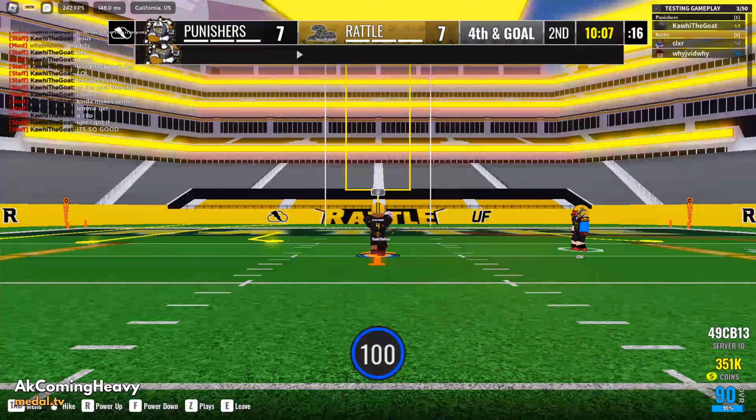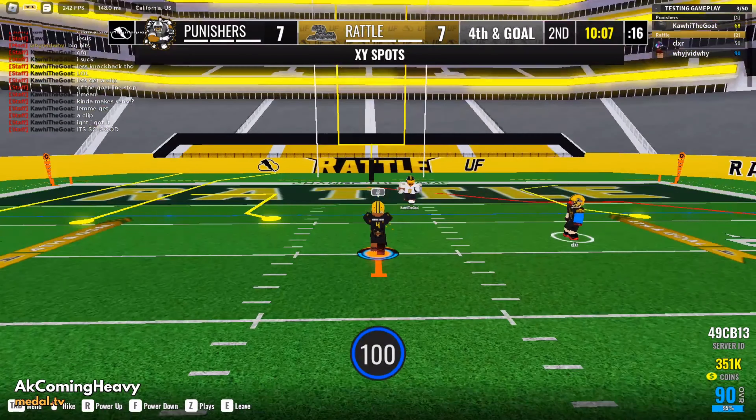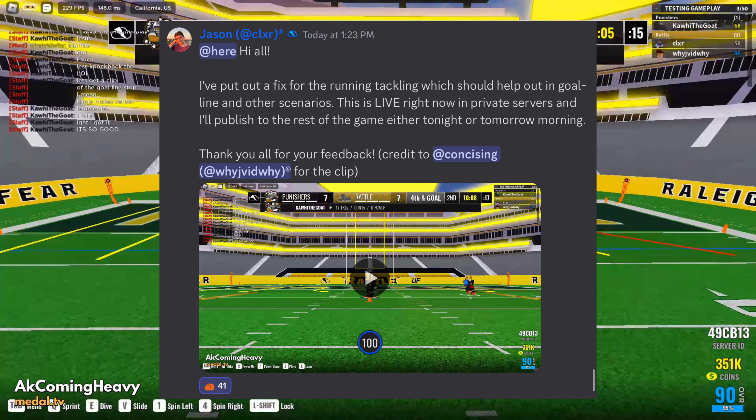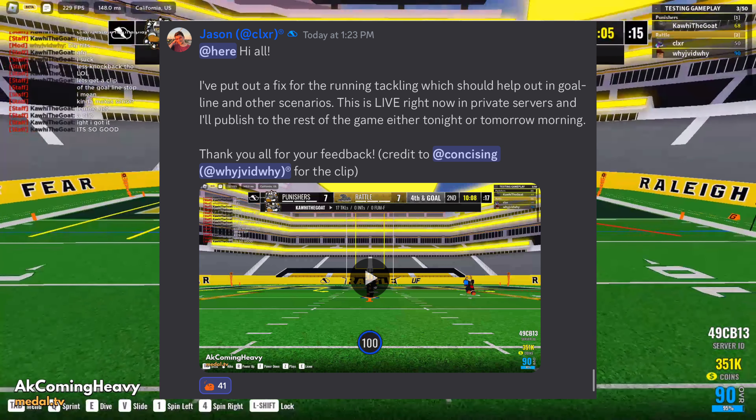Check out these new goal line tackling physics made by Jason. Honestly, I think they're pretty good — it makes it less easy to score at the goal line because it's easier to tackle now. Before, you could just dive straight in and it would be no problem, like no one could ever get you, but now it's like this.